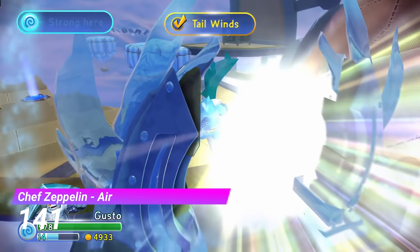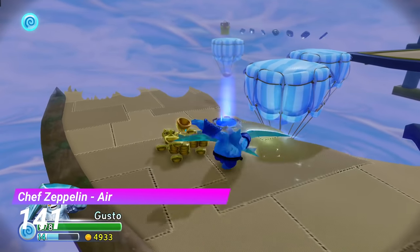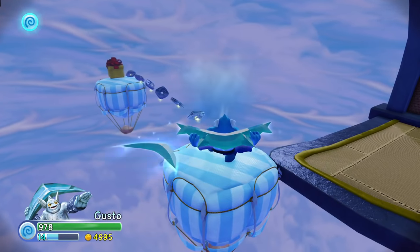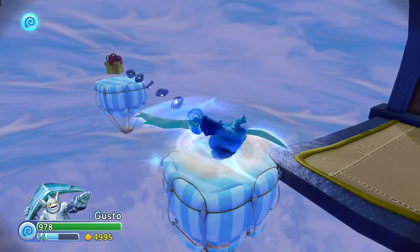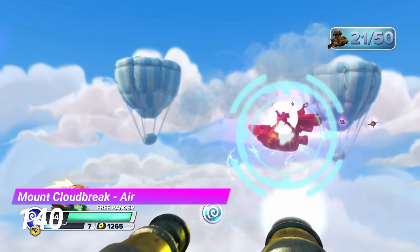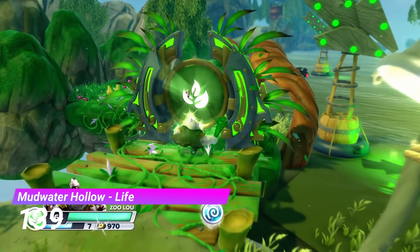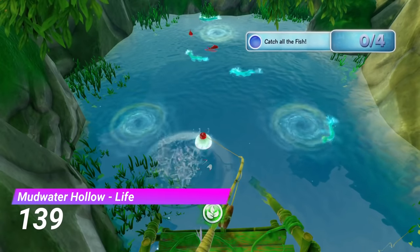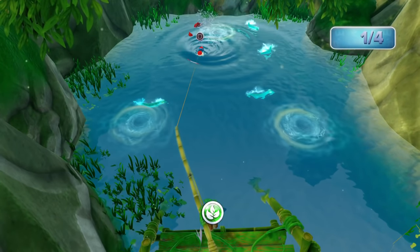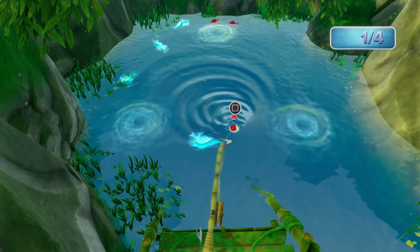The Chef Zeppelin air gate is just the Golden Desert air gate but with less waiting around — but it still has the perfect amount of waiting for me to not like it. Mt. Cloudbreak's air gate is just a pretty dull and lazy turret section. And the life gate from Mudwater Hollow is a fishing section, but at least this one isn't annoying to do. But you know, still a fishing section.